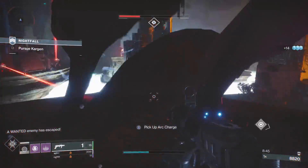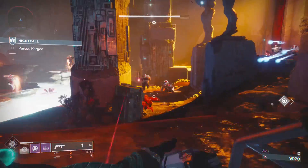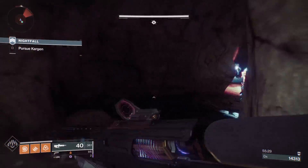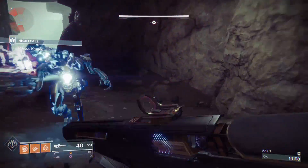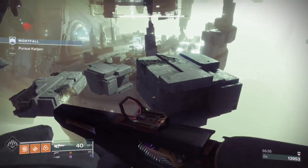Make it to the end of the strike. If you have trouble in the Cabal area, make sure you do things slowly and kill everything. When you get to the end, you need to put one bullet into as many Minotaurs as possible and one bullet into the Hydra. Anything fast like pulse rifles with a backup mag mod work best.